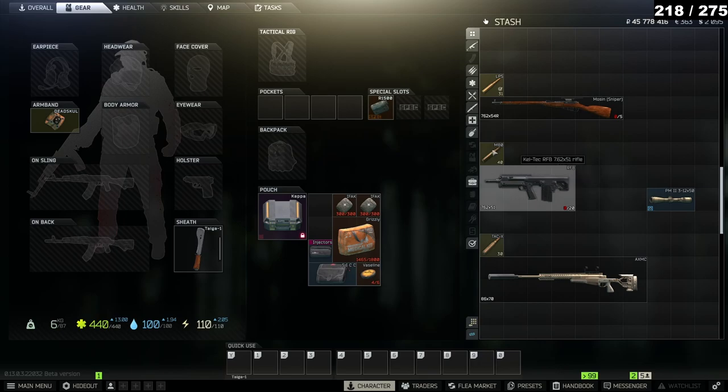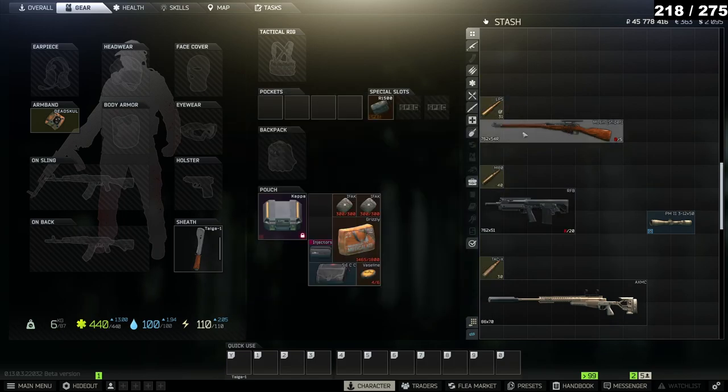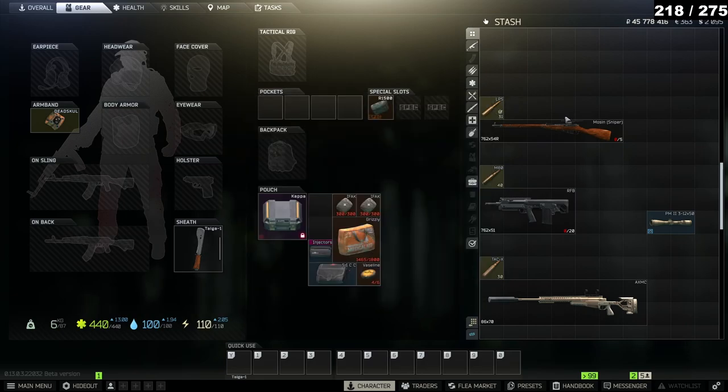The second best option is an RFB with M80. BCP does have more flesh damage than M80 and the guards don't have any armor, however there is a slight chance you'll pen a metal gate, so due to pen damage you want to use M80 over BCP. Same thing if you master this and feel comfortable using a bolty, you can use a Mosin with LPS — it will penetrate the gate if you hit it.